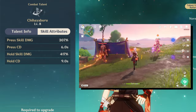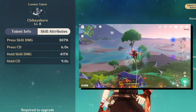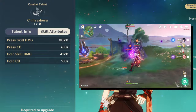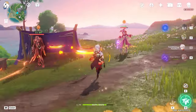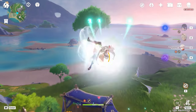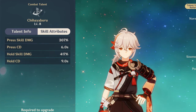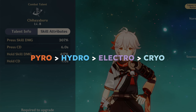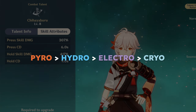Elemental skill is the main source of his crowd control — he lunges up in the air pulling enemies in, and with a normal click he does a plunge, dealing damage to enemies. Note that Kazuha can also absorb an element allowing him to do additional plunge damage. The elemental absorption priority is: Pyro over Hydro over Electro over Cryo, with Pyro taking the most priority and Cryo the least.